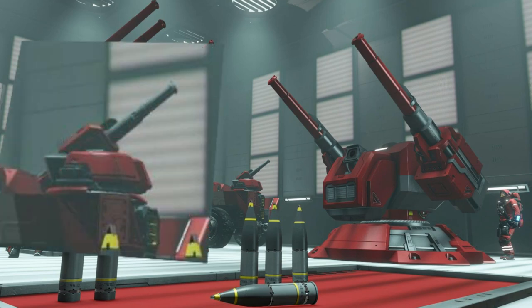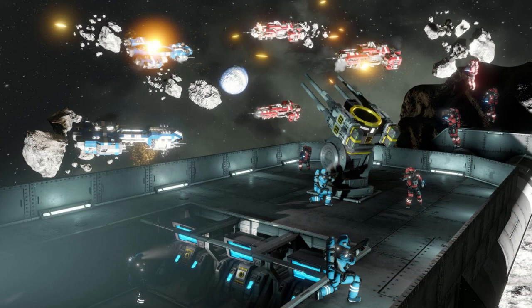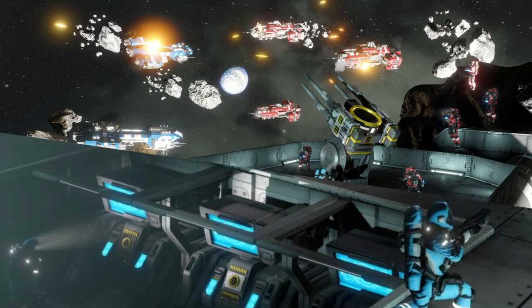The last interesting thing I spotted on the picture was the gun mounted on the back of the small rover. The gun itself is very similar to the 120mm light infantry mortar Spear Mk2. On the next picture, we can see a large-scale battle on a platform which looks like some kind of an asteroid outpost.